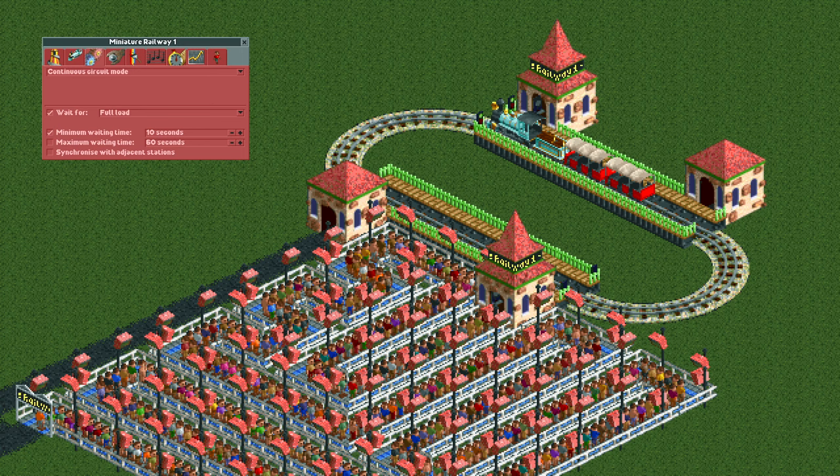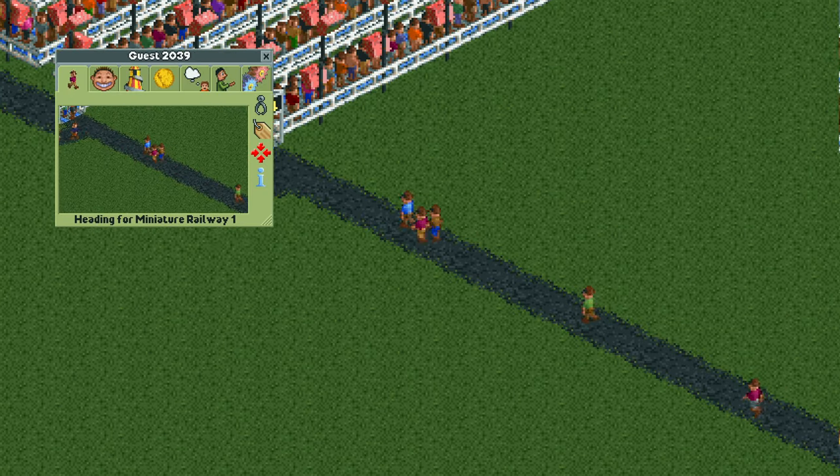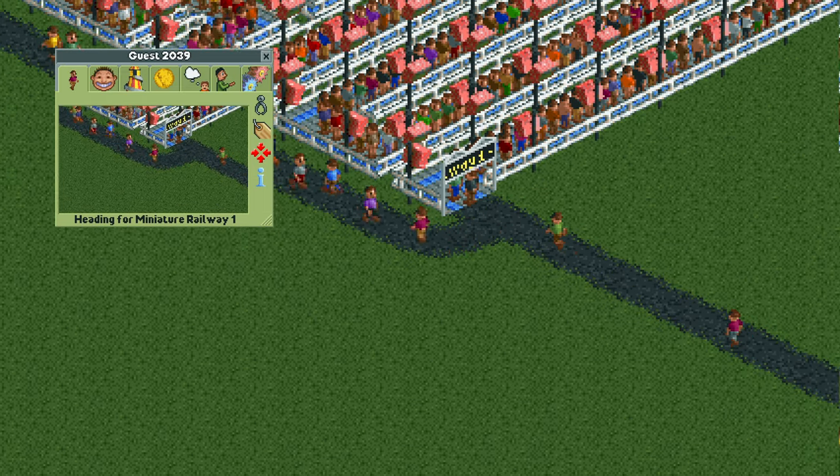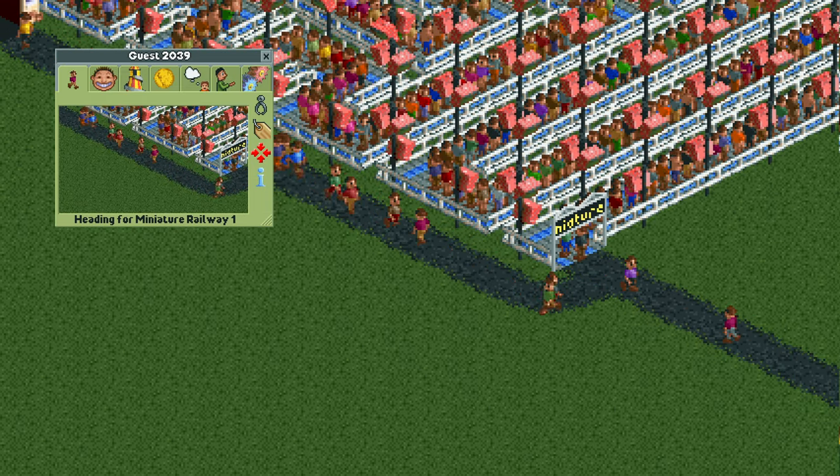You could build a ride with two stations, make the other station inaccessible, and make the train wait for a full load on that station. No guests will ever board the train so the train will never depart. This could lead to guests heading for that inaccessible station and not being able to find it though, so it's not perfect.